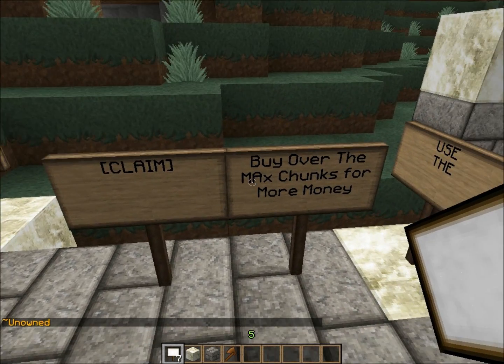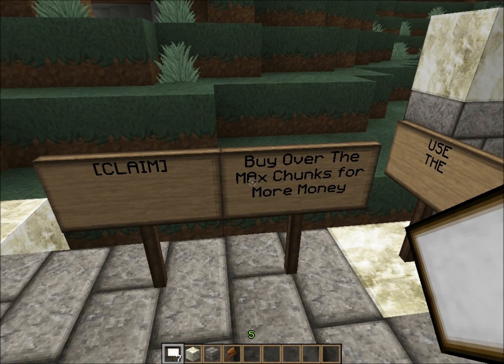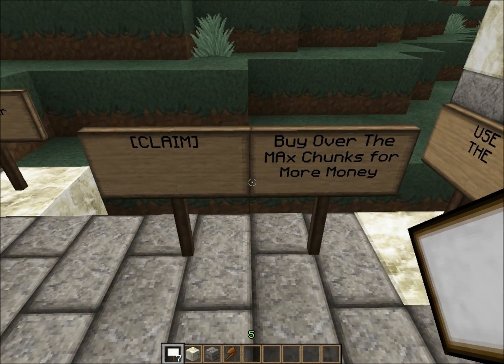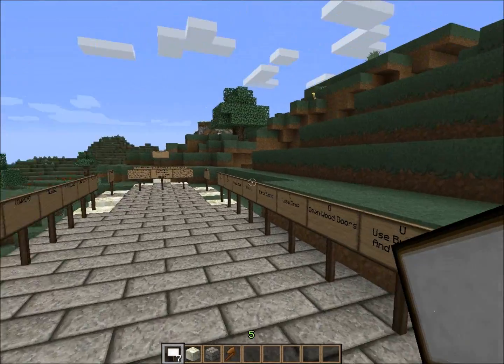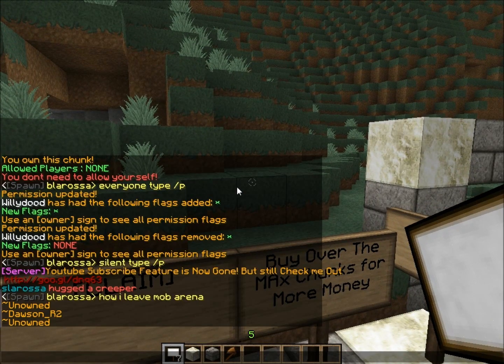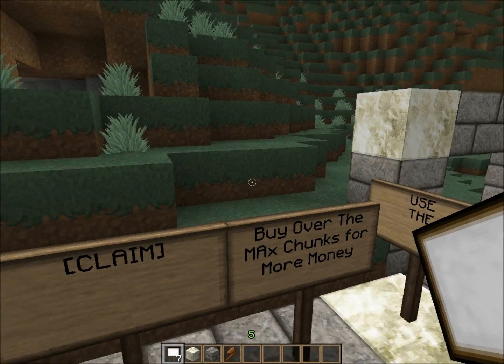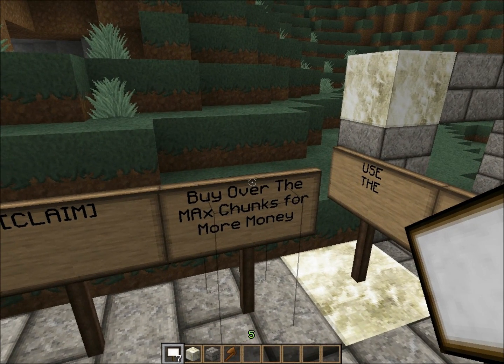Moving on — there's an overbuy feature where you can buy over the amount of chunks you're allowed, but you spend more money. This requires Vault, otherwise it's pointless to have it set. For my server I made it cost 100. You can make the overbuy price 1000, which I was gonna do, but I think I'm going to leave it — 30 chunks is enough. So you can just buy over the max chunks for more money.